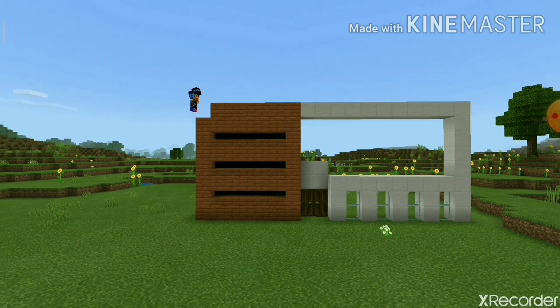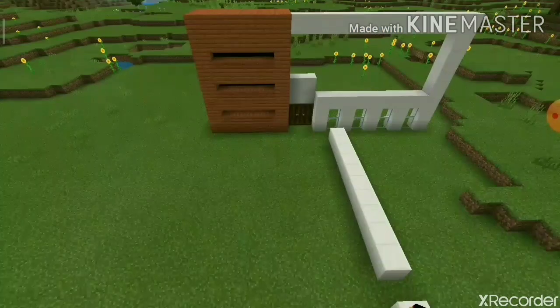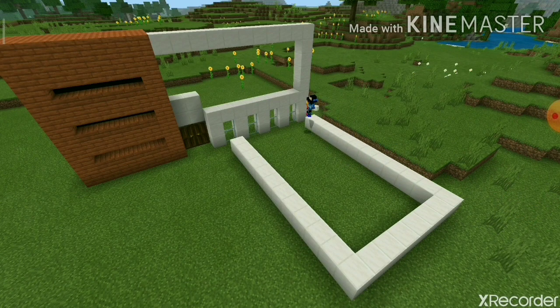I felt this was too thick and fat, so I decided to cut it down by one block. Then I started creating the pool — the dirt was coming in my way so I broke it.